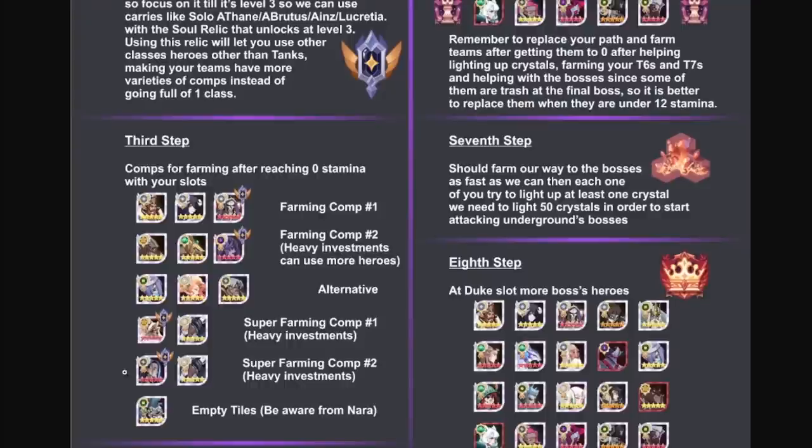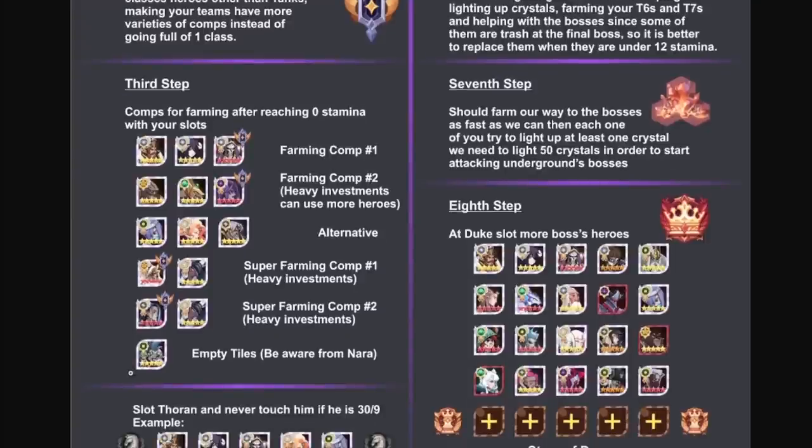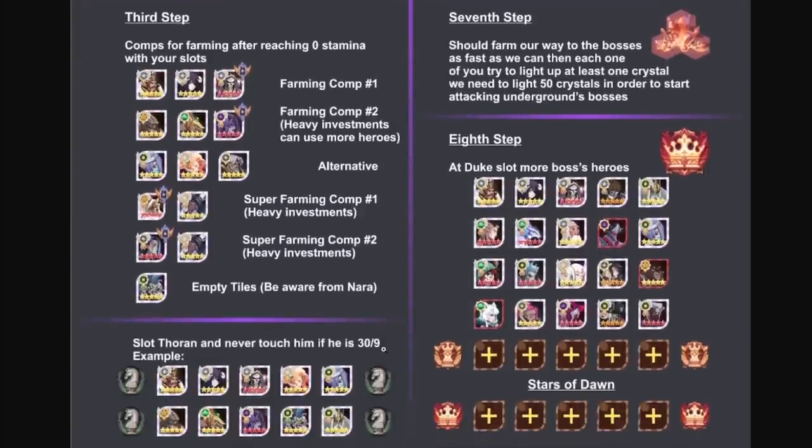Once you get to zero stamina you want to slot in 10 heroes, because heroes regenerate four stamina per hour only when slotted — if a slot is empty I believe it does not regenerate stamina. Also, slot Thorne and never touch him if he is 3-star, 309. The Thorne cheese works on the final boss, which is incredibly strong. So your 10-man setup covers your three main farming heroes, three in the alternate comp, and additional slots for stamina regeneration.